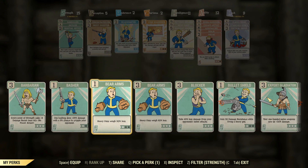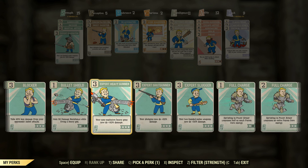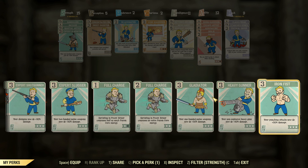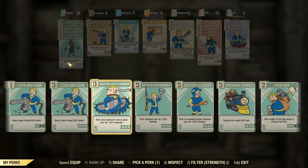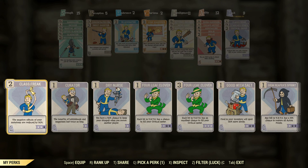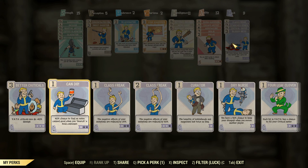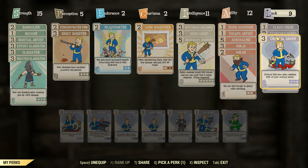Martial Artist is going to help us swing faster. Incisor is there for a bit of armor penetration. This thing is a one-handed weapon, so we'll chuck on Gladiator. We've also got Makeshift Warrior and Nerd Rage in Intelligence, just to keep this thing going pretty good. We've got Bloody Mess in Luck, like I usually do, and also Critical Savvy. So if we get VATS criticals, we can stack that with the power attack damage.